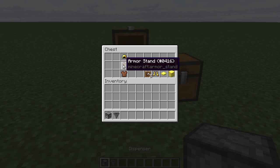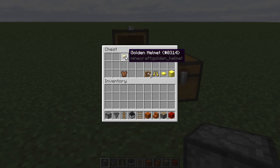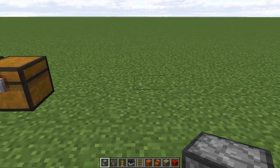You'll need a dispenser, a hopper, an armour stand, a minecart with hopper, a rail, a block and stair block of your choice, a piston and something to activate it with. To dress it up you'll need a gold helmet, a leather tunic, three item frames, some gold boots, a gold pressure plate and a block of gold. Your decorations may vary but I go all gold all the time.